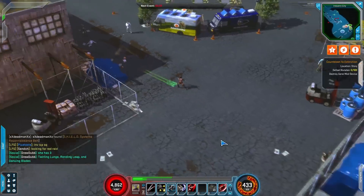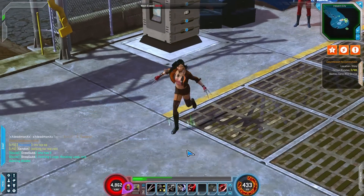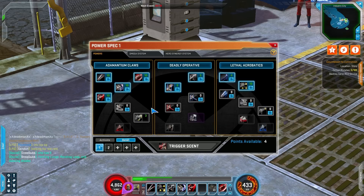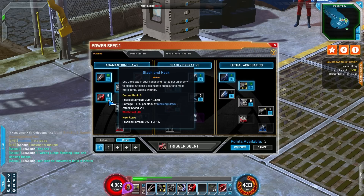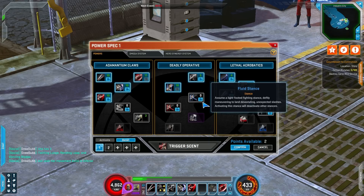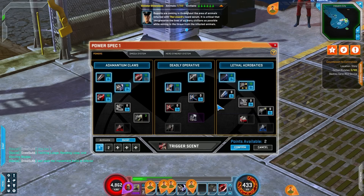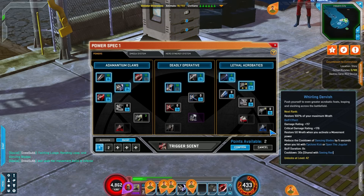I just absolutely lost track — I knew I was low on health but lost track of everything. I'm running with Brood Wolverine because it's really the only team-up that makes sense. Right now I really like Crimson Sweep — uses a decent amount of Wrath. I've also invested into Hack and Slash. I'm definitely going to get a stance.